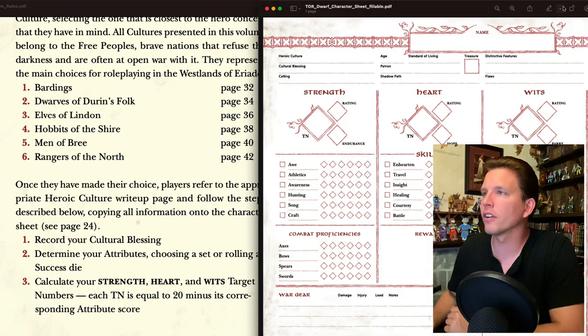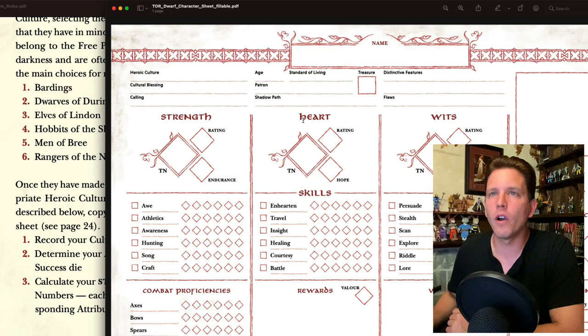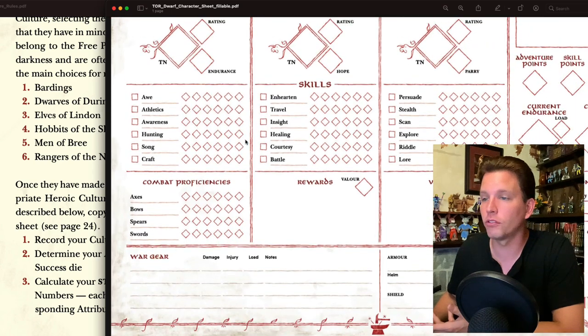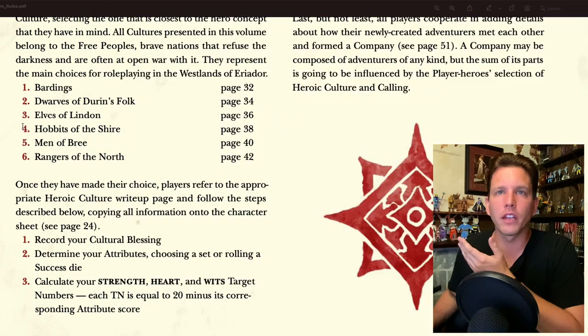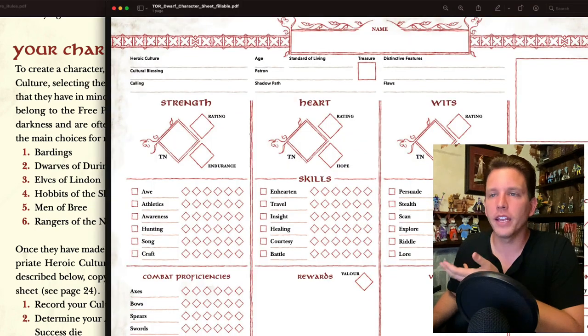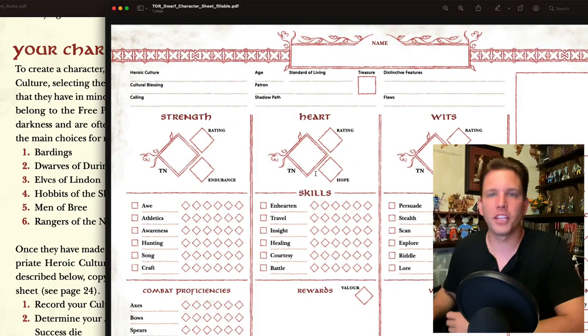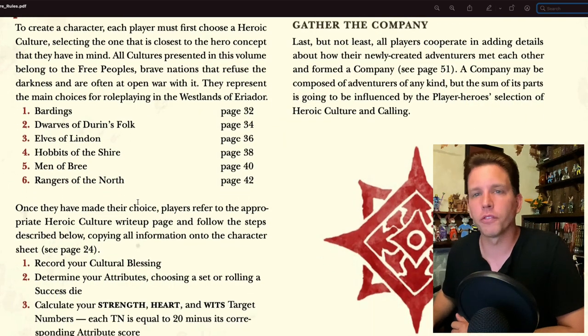Over here on the download, this is the One Ring Dwarf character sheet. I'm not even sure what the difference is between the different character sheets for the different heroic cultures, but they did have Dwarf, and given those options, I would probably play a Dwarf. So we're going to create a Dwarf character.